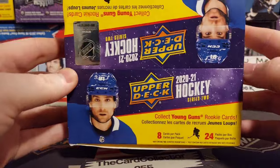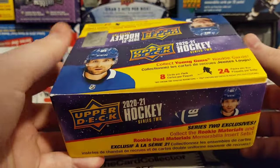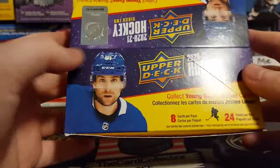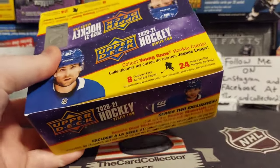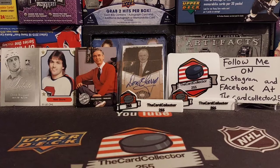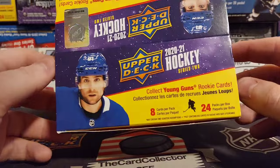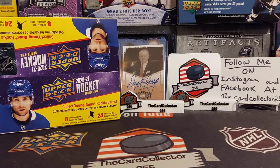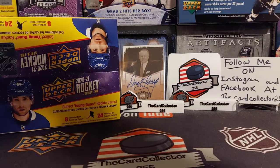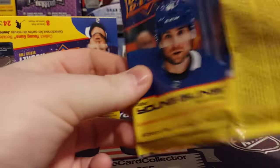Give or take around a hundred bucks, I think it was like a hundred, 110 with shipping. Fingers crossed that we do pull a decent young gun. Last box from last week was not very good. 24 packs, six young guns in a box, maybe seven if we are lucky to pull a canvas. So series two, here we go right now.